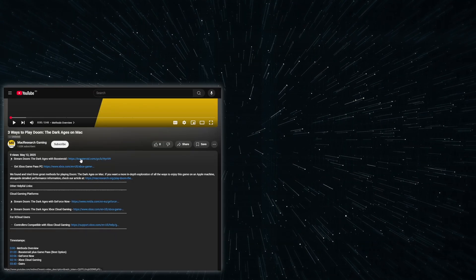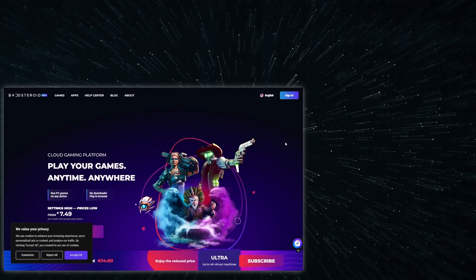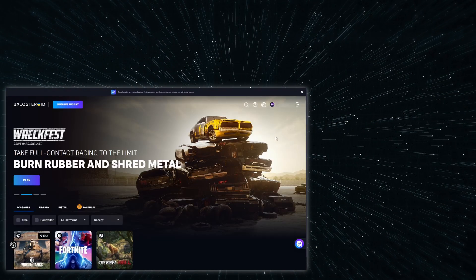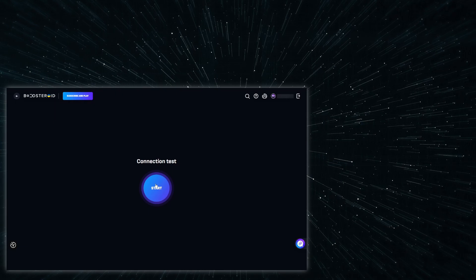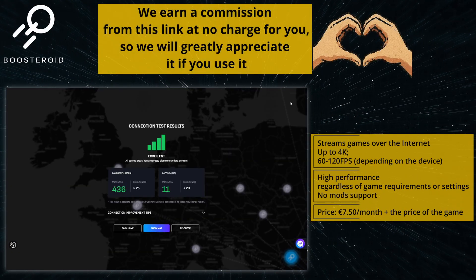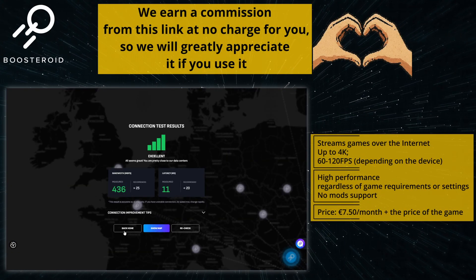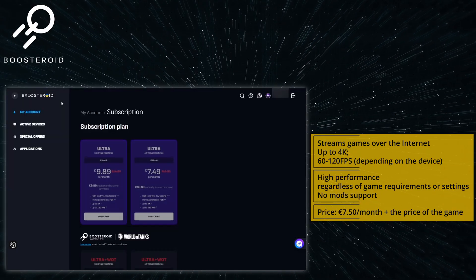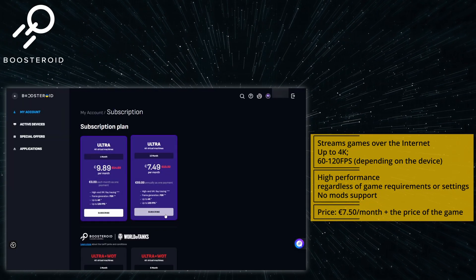Using Boosteroid is super simple. Just click the link in the description and register. You can even use your Google account. Then you'll need to get a paid subscription, but I first recommend checking your internet connection to the closest Boosteroid server. This will give you a good idea of what streaming quality to expect and if this service will work well for you. If you want to try out Boosteroid, go to your profile and click the subscribe button to begin your subscription.